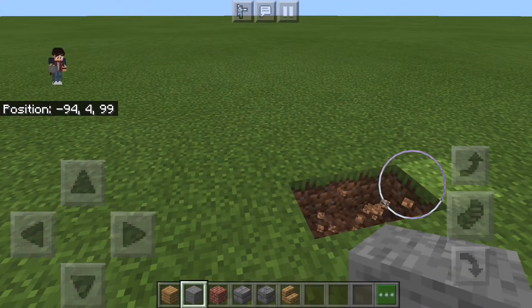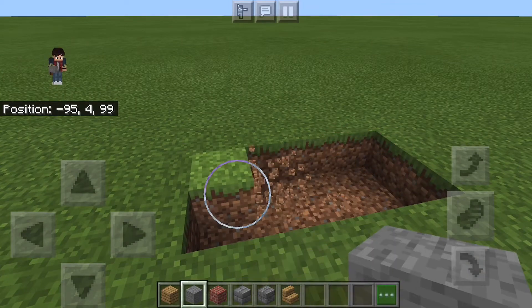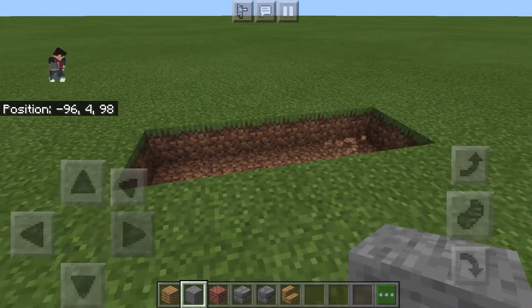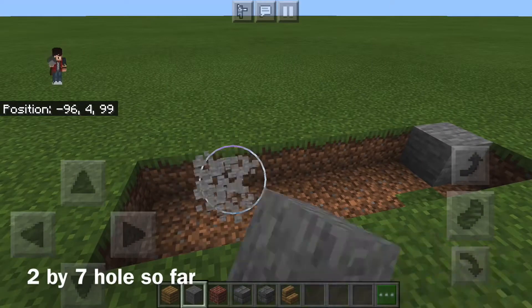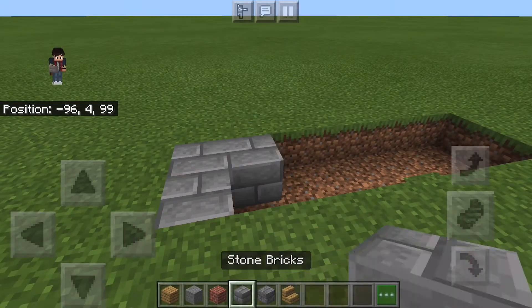So we're going to start it off with just some stone blocks to make a two by seven hole in the ground — just like that, yeah, two by seven — and then fill it all up with stone bricks just like that.